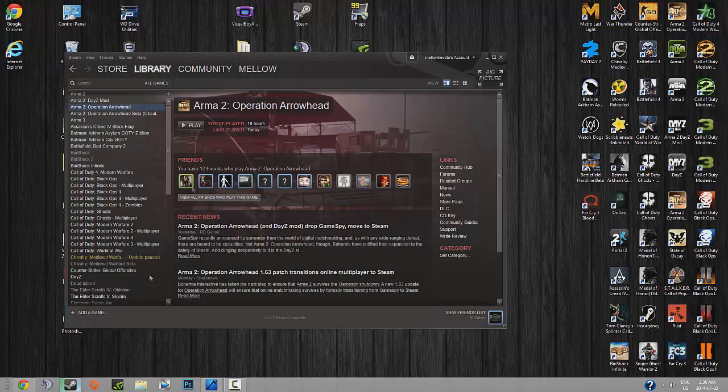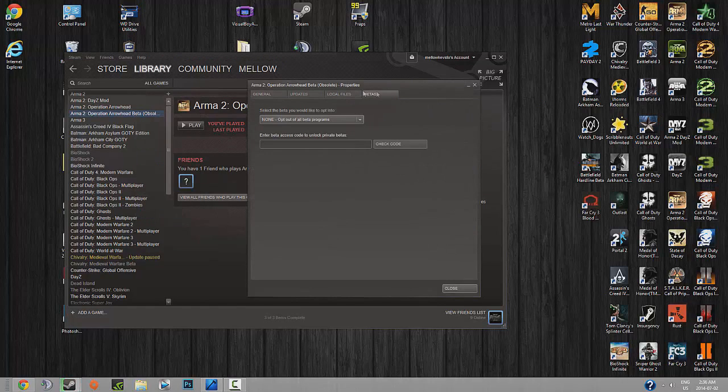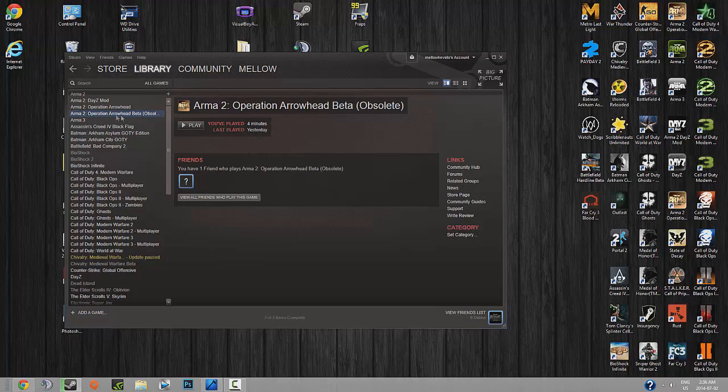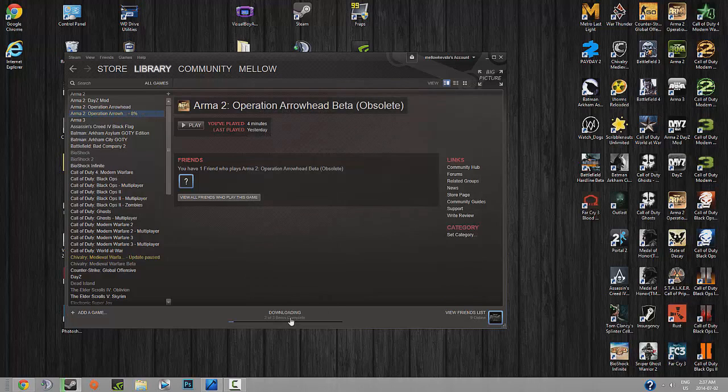Still didn't work? Going to Steam now — this is how it's going to work this time. We're going to go to ArmA 2 Operation Arrowhead Beta. If you don't have it, download it — it literally takes two or three minutes. Go to Properties again like before, but this time go to the Betas tab. It should say 'None - opt out of all beta programs.' Change that to 108.074. You can see it does a little download — it literally takes seconds.